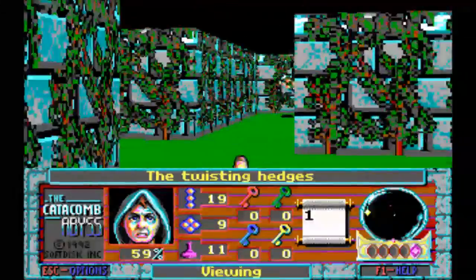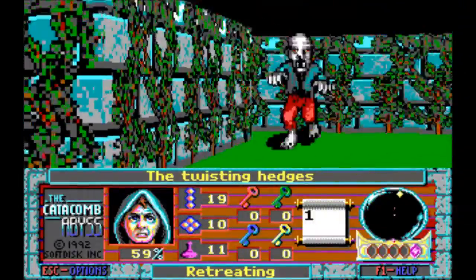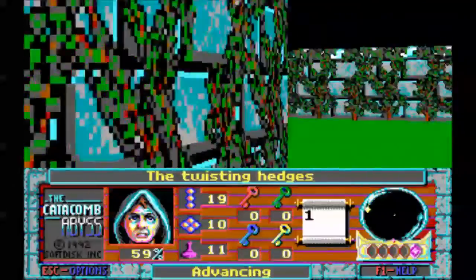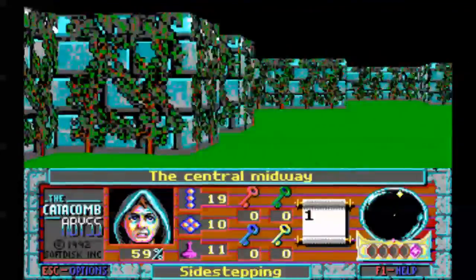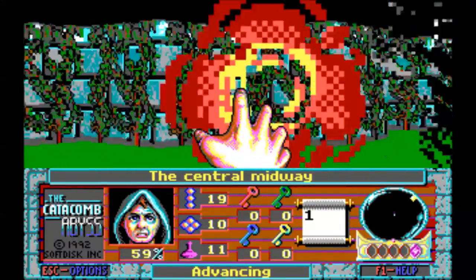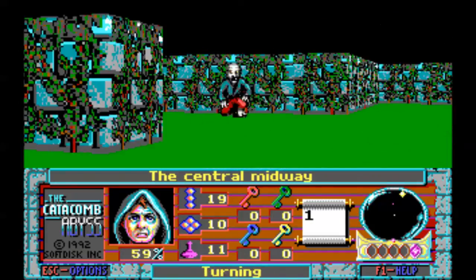And there's our new enemy, the Shadow Wraith. Just like pretty much everything in this game that randomly spawns, it's a melee creature. And its whole purpose is to annoy the shit out of you.